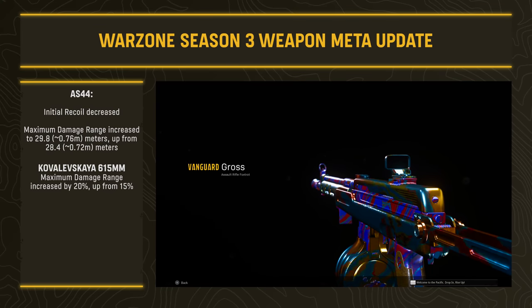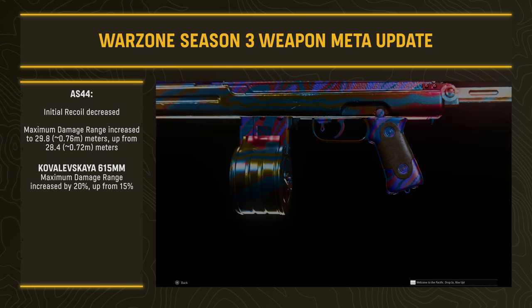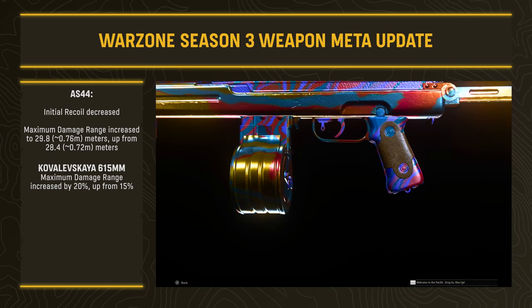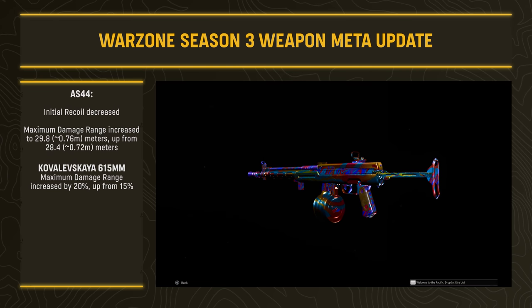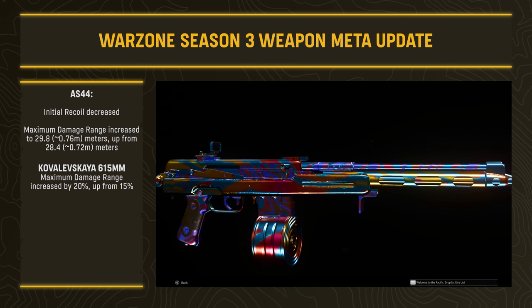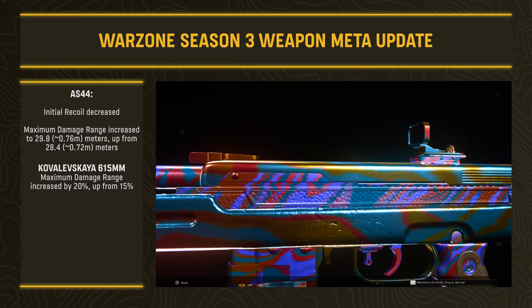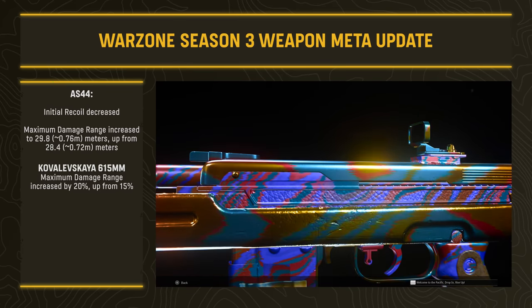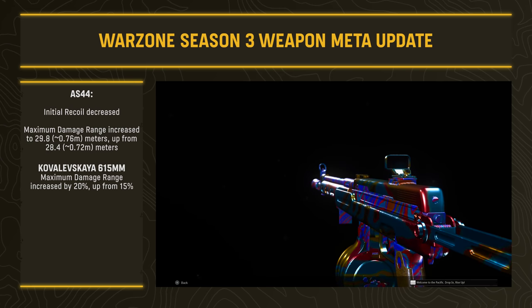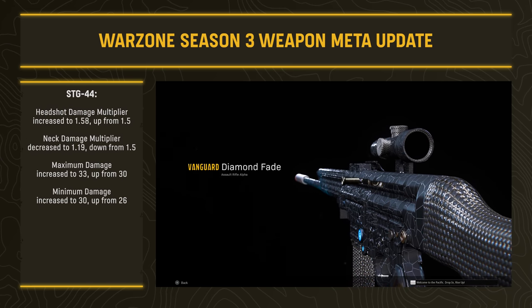The AS-44 from Vanguard received a handful of buffs. Firstly, initial recoil was decreased, which is crucial because that's what made the gun hard to use outside of close-quarters engagements. The maximum damage range was increased to 29.8 meters, and the Kovaleskia 615mm barrel had its maximum damage range bonus increased from 15% to 20%.